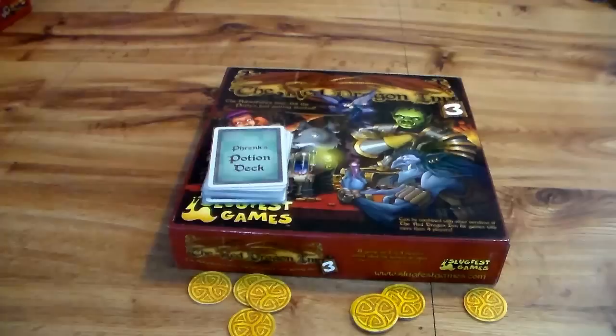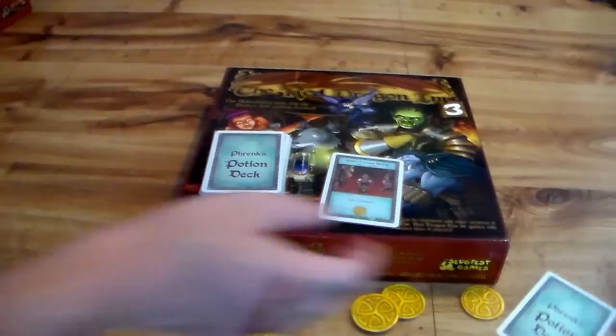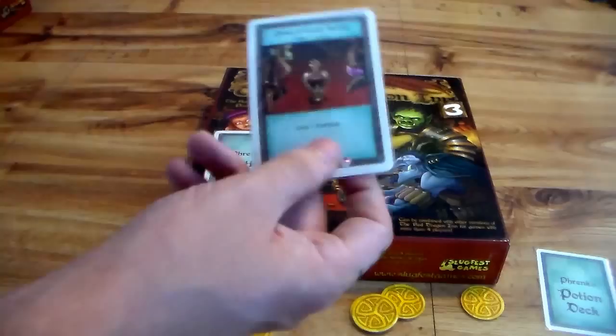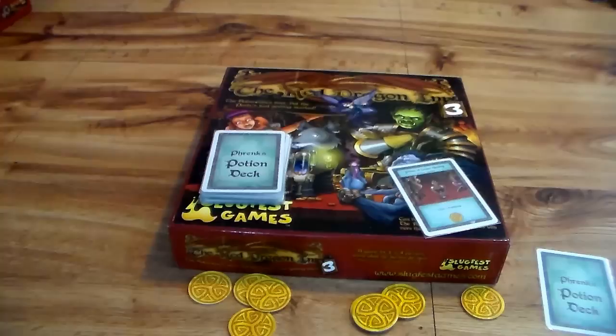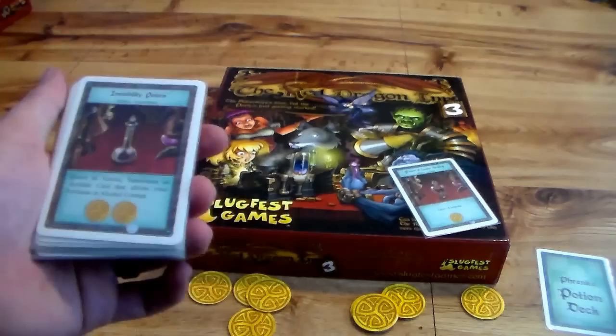Frank by far has the most cards in the set — the potion deck right here. At the beginning of your turn, you're going to be flipping over one of his potions. If you already have one out, you flip it over and decide which potion you want to keep — you can keep the older one, but then it is discarded. You can also sell your potion; the costs are shown at the bottom. And these potions can be used whenever it's stated on the card. This one is Potion of Lesser Healing: Gain 1 Fortitude. This is the only deck that I think doesn't have a splash-back effect.